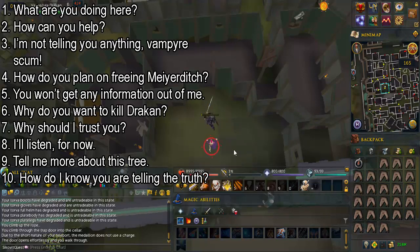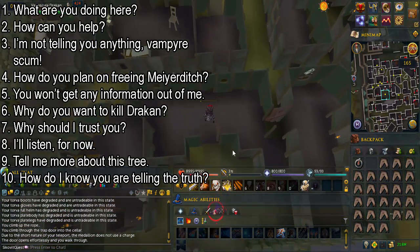Attack Veniscula Draken, then talk to her and select the options shown on screen to get a letter.